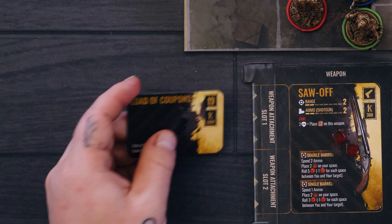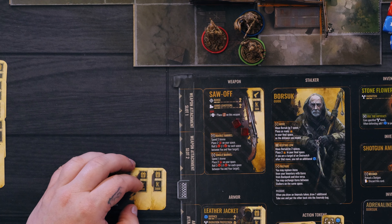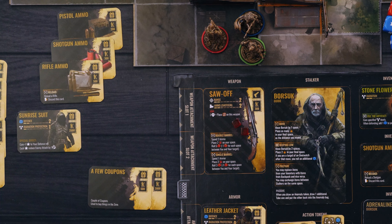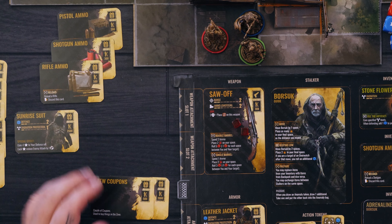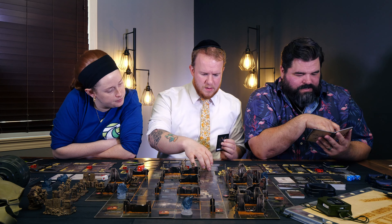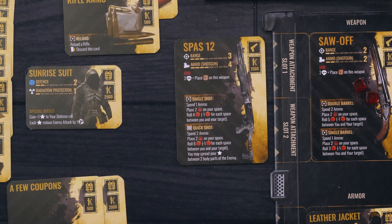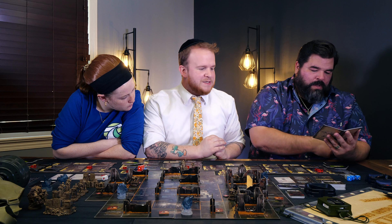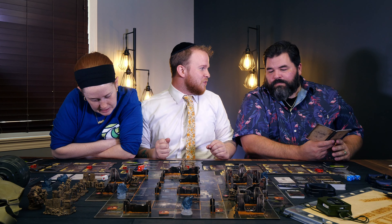We gain a load of coupons from the loot deck as a down payment for the job. We draw one ammo card of each type — pistol, rifle, and shotgun. We draw the Sunrise Suit armor: defense two, radiation protection one — gain plus one success to your defense roll, each success reduces enemy attack by one. We also have the SPAS-12 shotgun, which is brand new and has four ammo with a little farther range. And the VSS — very, very expensive at 5,000 credits, so that's not an option for us.